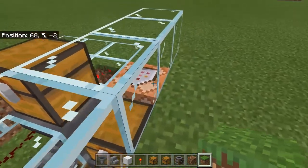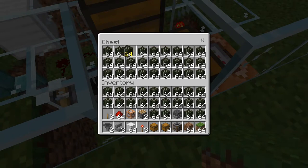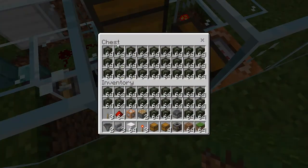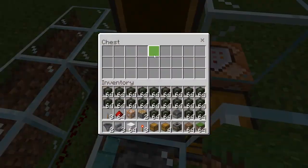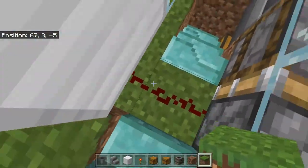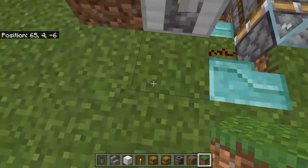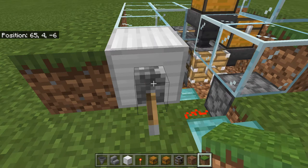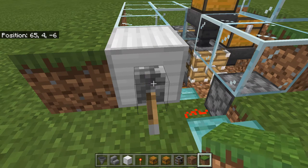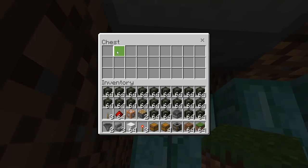Anytime you are running low on fuel you open this up and it will just fill itself up again. You see I took something and it's filled up again. So anything you put in here will be automatically fed to whichever of the two devices you have put underneath the hopper. Here we have blast furnace, here we have smoker, blast furnace, smoker. And when it's done you just go down here and it'll be in this chest.